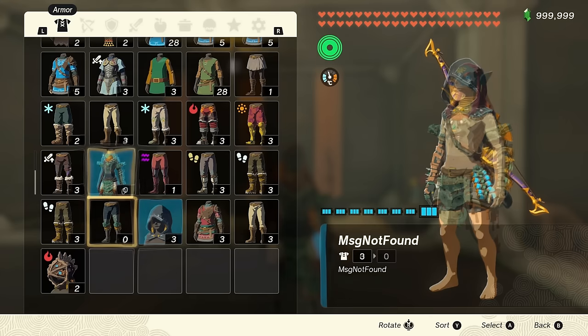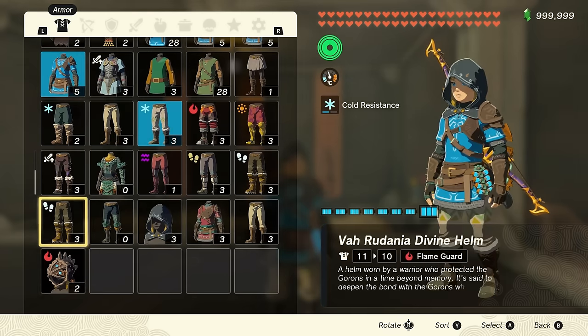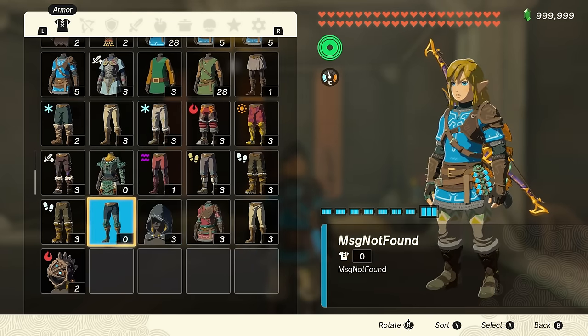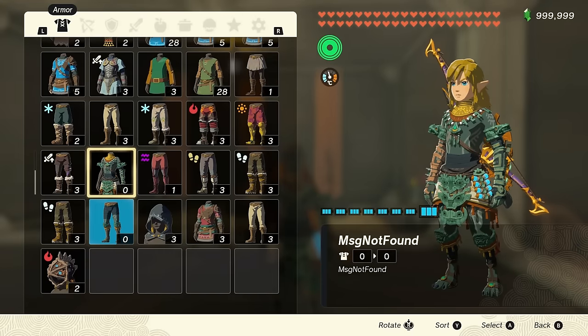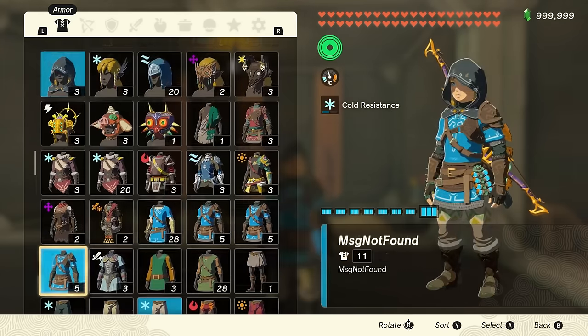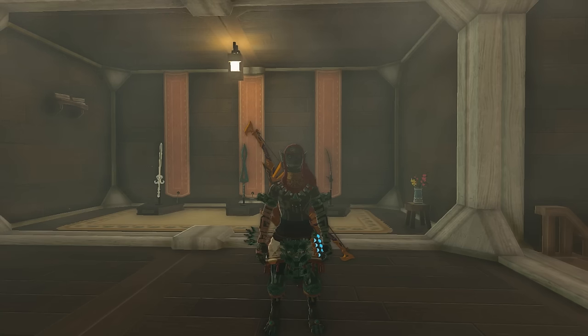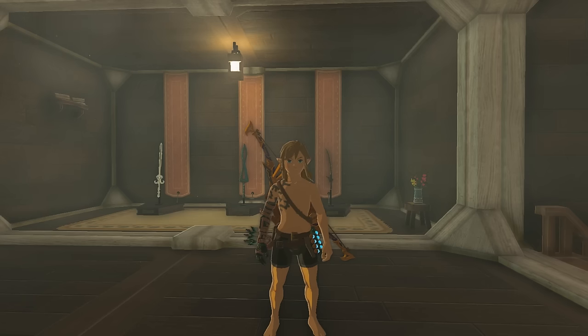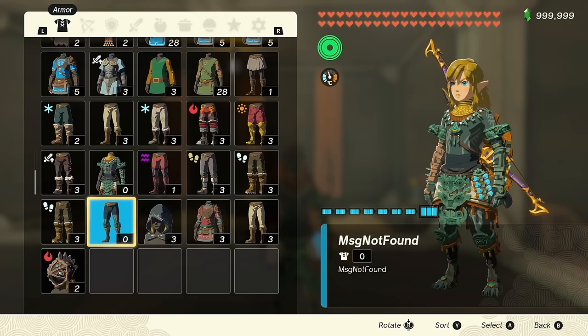Unfortunately, we can't show you the effect in game. While the items exist, they don't work as expected — they just work like the final one does and override your whole design. They do have differences in the menu, since they overwrite part of Link's design there. In the game world itself, Link just looks like the Ancient Hero as usual. Still, the armour pieces do look cool, and it'd be interesting to one day see how this worked in game.